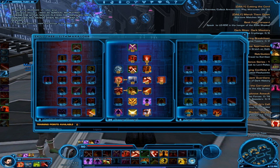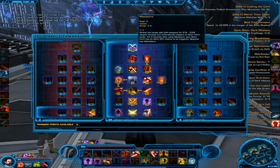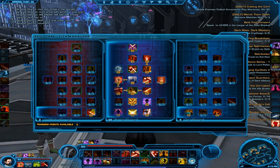This is my Carnage spec. I'll quickly go over what I went into. In the Annihilates tree you get massacre to refund one rage every time you use it, and you get Ravager here to lower the cooldown on your Ravage by three seconds and Force Choke by ten seconds — really a big one.